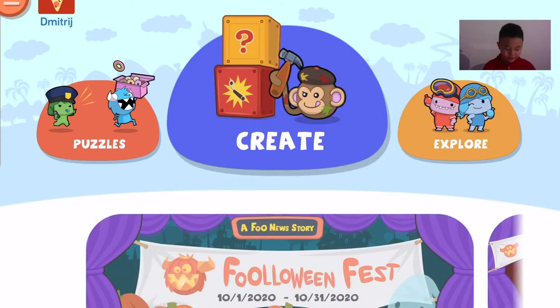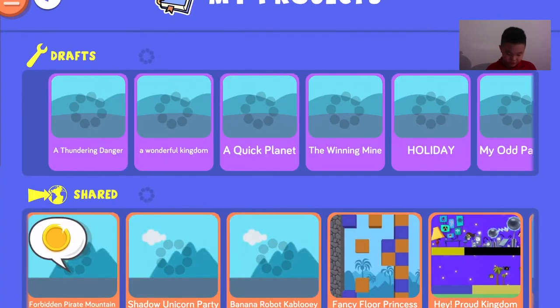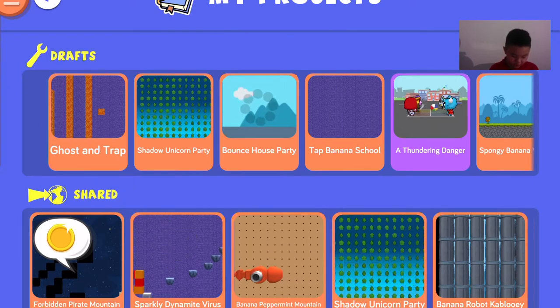For now, I'm going to show you about one of my projects. When I go to create, there's five buttons: new, my projects, community, store, and create the full. I'm going to talk about my projects today. You see here, someone played my project, so I get coins with them.